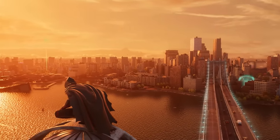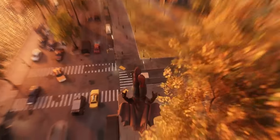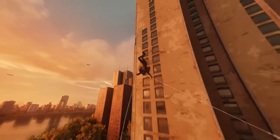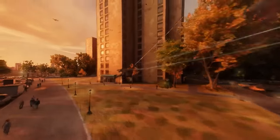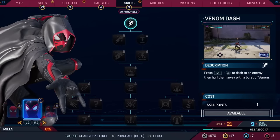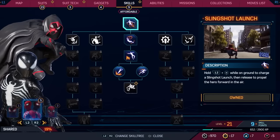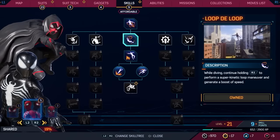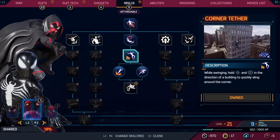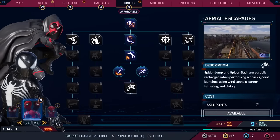Alongside the expanded world of Marvel's New York with the Queens and Brooklyn Boroughs, some of the most exciting new additions to the game come in the form of enhanced traversal options, though you'll need to invest in them first. Via the shared skill tree between Miles and Peter, you'll want to head down the middle path as soon as possible, starting with Slingshot Launch, then Loop-de-Loop, followed by Corner Tether, the Spider Jump and Spider Dash, and finally the Aerial Escapades upgrade.